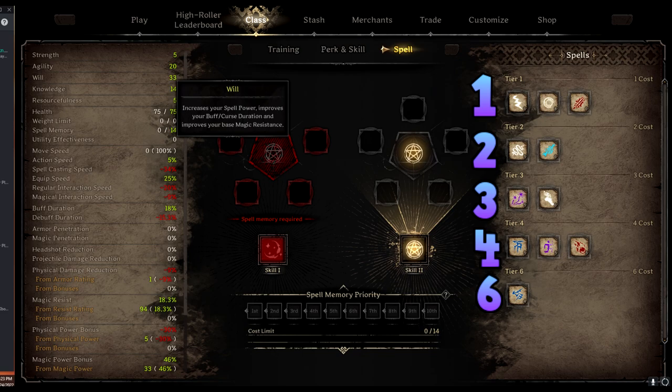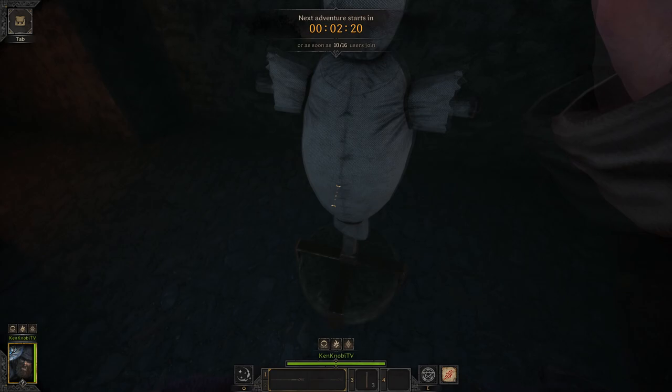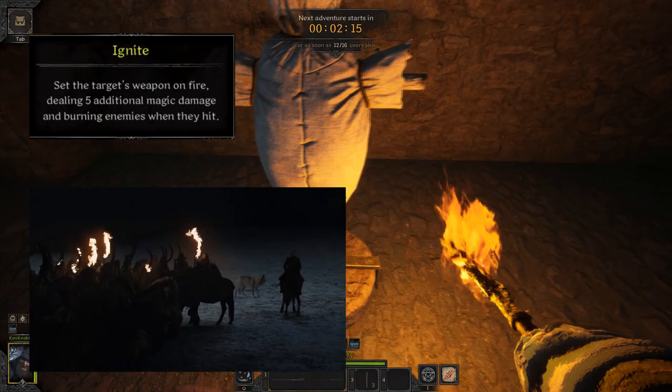The spells in Dark and Darker run off of a basic tier system — tiers one, two, three, four, and six, skipping over five. The higher the spell tier, the more spell capacity you need to use that spell: one capacity per tier.